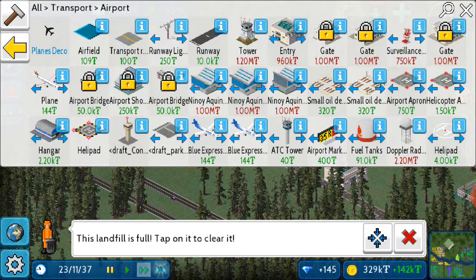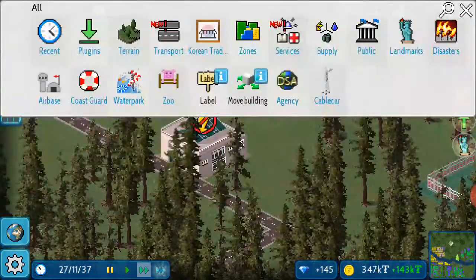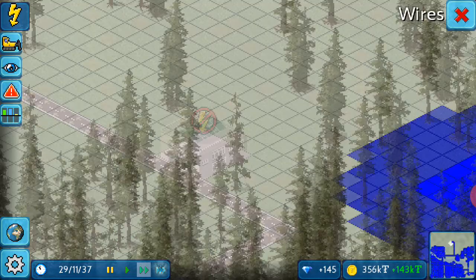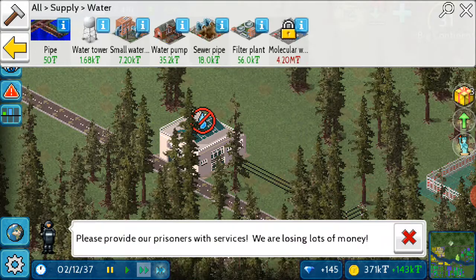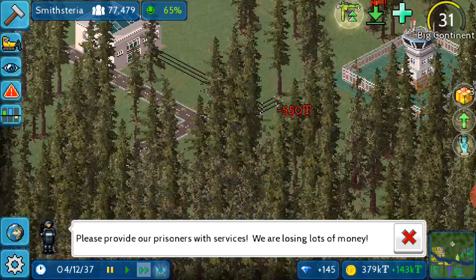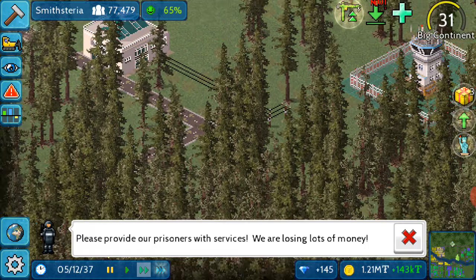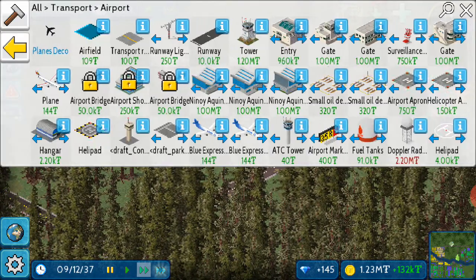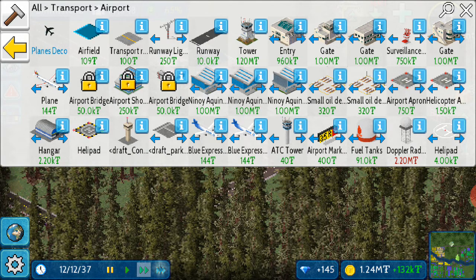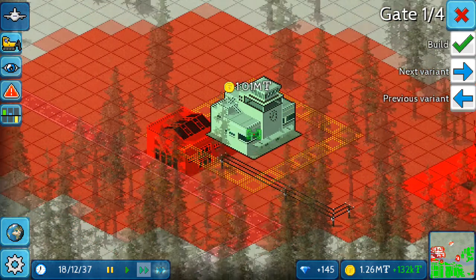We don't have any money. I'm going to take a loan — a very big loan. I think I will be ready for that loan. Okay, I think it's time for the loan. That's enough loan. Enough money. So now we need a gate also for the airport to work at least.